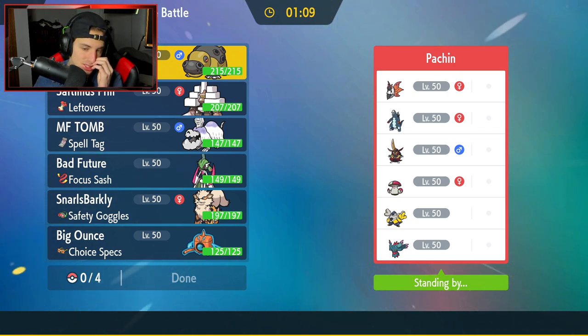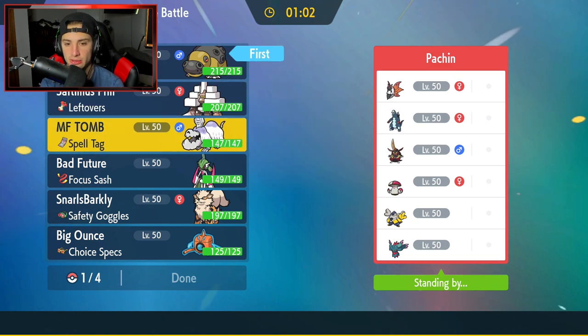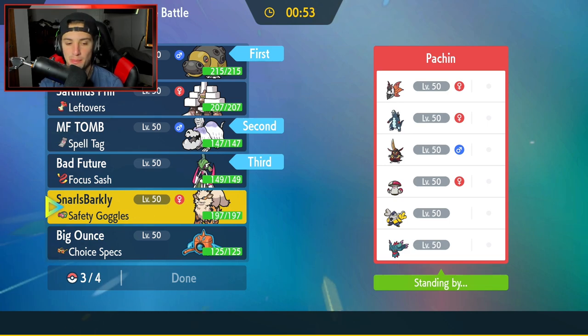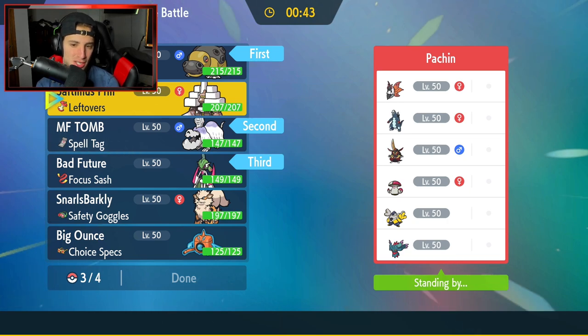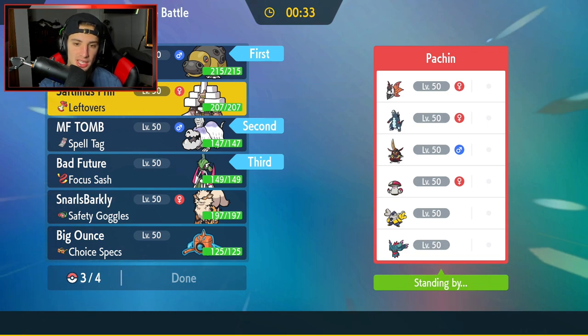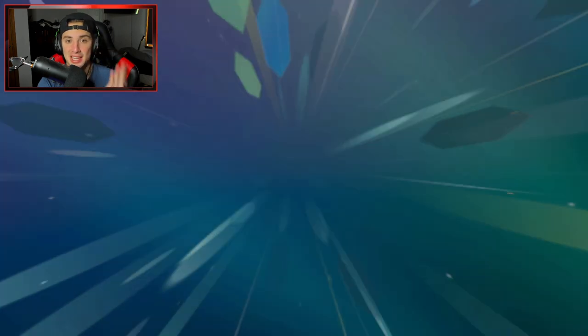I'm leaning towards the sand combo lead — Hippaladon and Houndstone. Iron Valiant seems like a must-bring, and then debating between Arcanine (whose trainer name is Snarl Sparkly — one of the coolest names I've seen) and Gargaknackle. I'm going with Gargaknackle. Let's lock it in and start today's video with a victory.